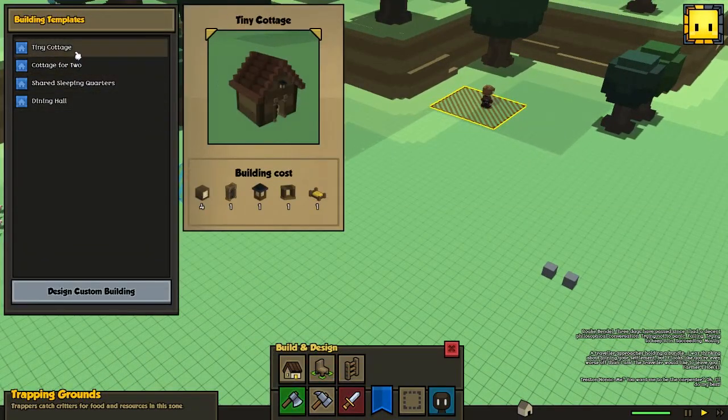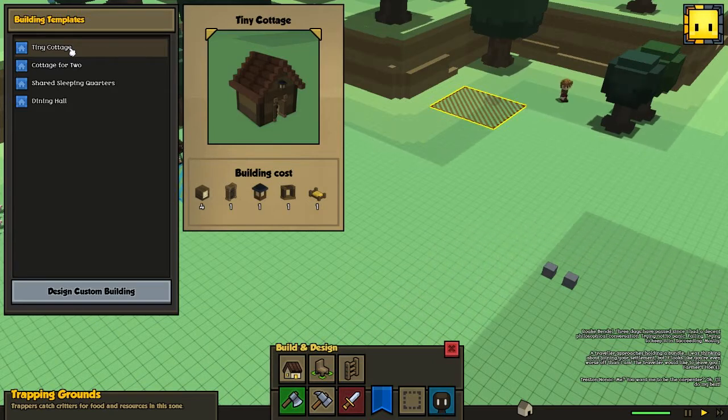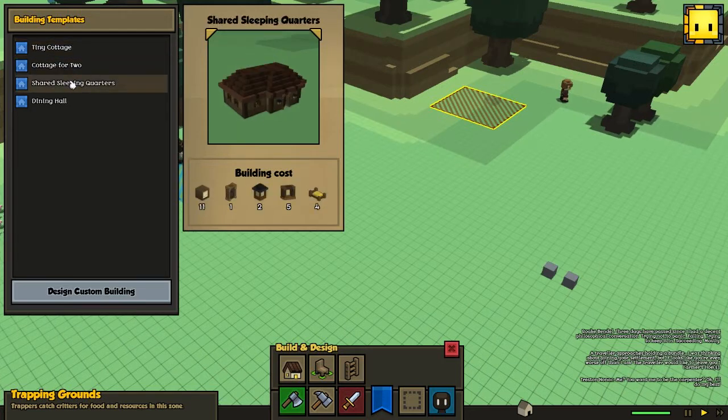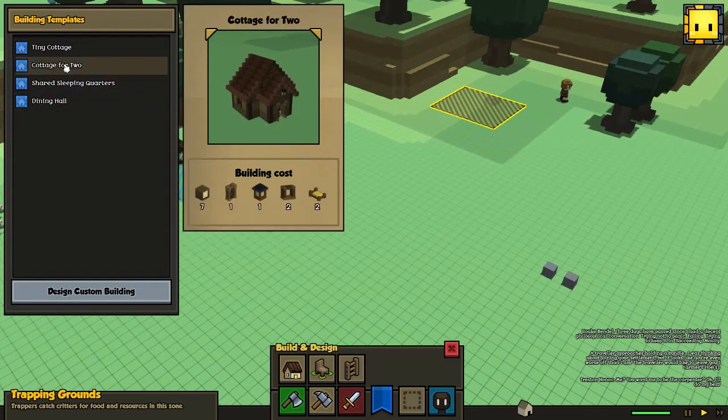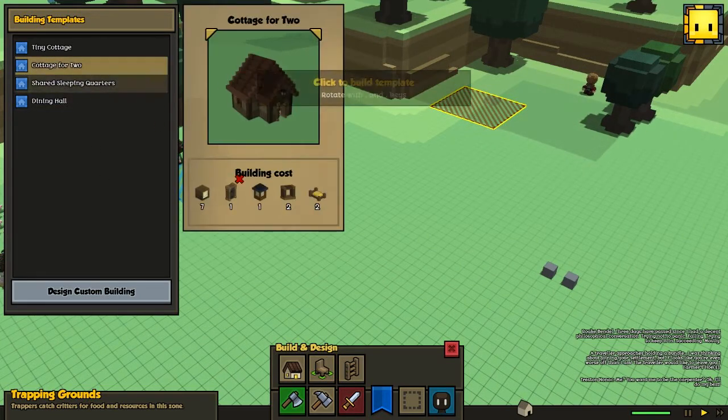Construct the building - we have some pre-made templates here. Tiny cottage. As we can see here, we can also see building costs. This one costs four wooden blocks, one door, one lantern, one window frame, and one uncomfortable bed. So you can see what things will require to build. Let's build one of those, just for fun. Share the sleeping cottage for two - let's make a cottage for two. Why not? I want to try this out.